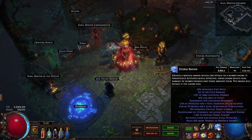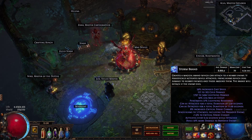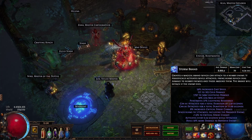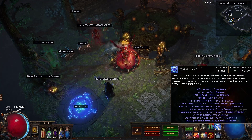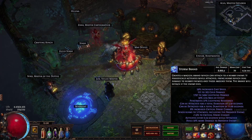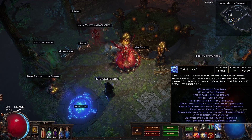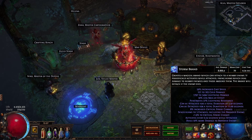The Storm Brand has a bit different functions than normal spells. As you can see, 'can be attached' and 'can be detached' are two stats. If the Storm Brand lies on the ground, it has a duration of normally 10 seconds, which I increased a bit. And while attached on an enemy, it can be 5.5 seconds. If any of these two numbers are depleted, the Storm Brand will vanish.